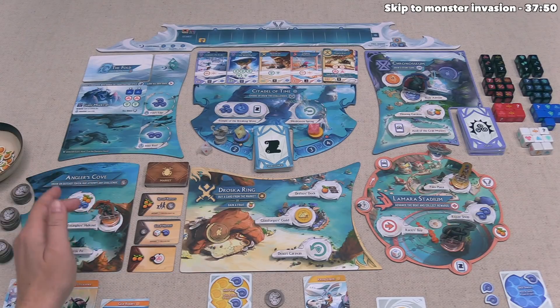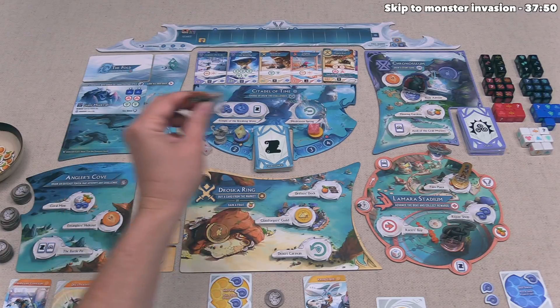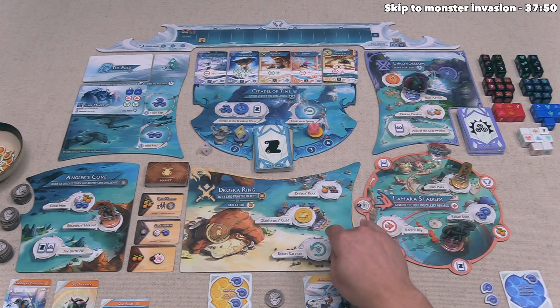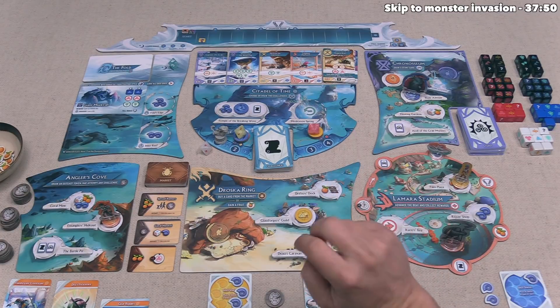This means it would now be our turn. However, whenever we move our figure we have to bring one action disc with us and leave one behind. We have just one underneath us, meaning we cannot take any more actions this round — and the same applies to all players. In the first round of the game, all players take just two turns total.